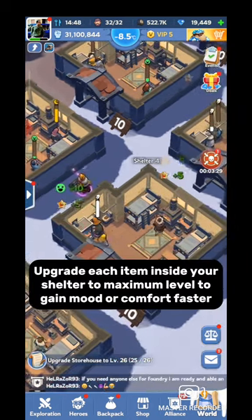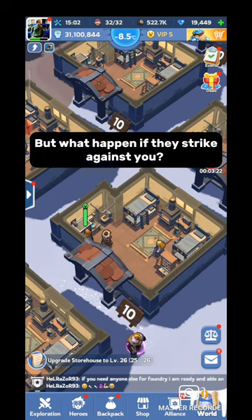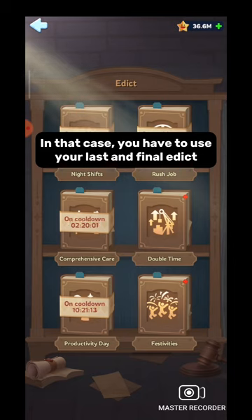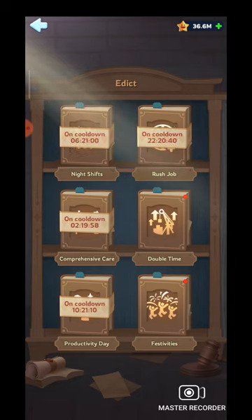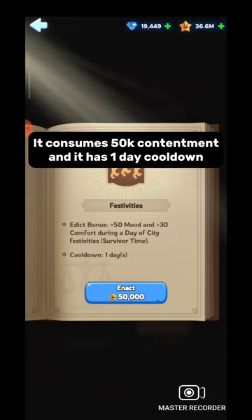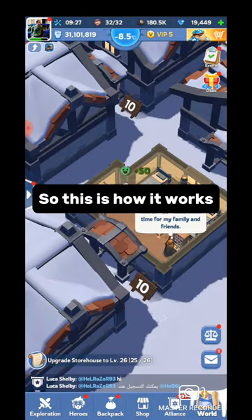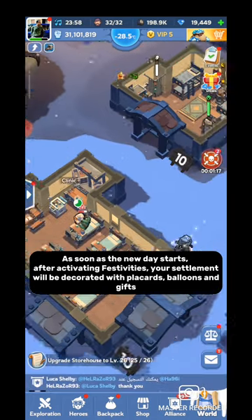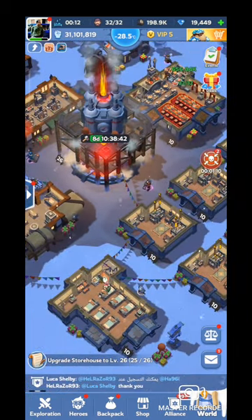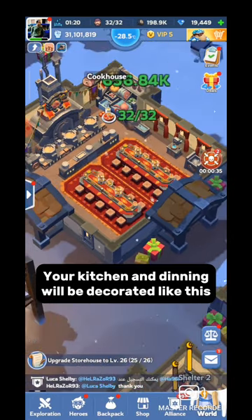Upgrade each item inside your shelter to maximum level to gain mood or comfort faster. But what happens if they strike against you? Don't worry, we have a solution. In that case, you have to use your last edict: festivities. It instantly gives 50 mood and 30 comfort. It consumes 50,000 contentment and has a one-day cooldown, and it slowly increases the happiness of survivors. As soon as the new day starts after activating festivities, your settlement will be decorated with placards, balloons, and gifts. Your survivor happiness will start increasing slowly, and your kitchen and dining area will be decorated as well.